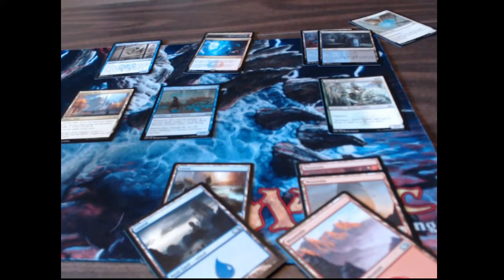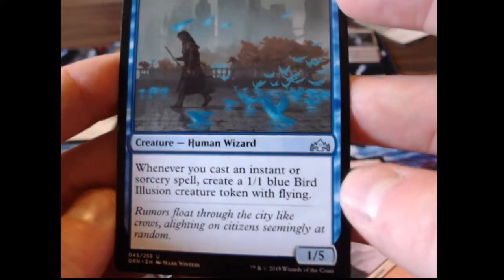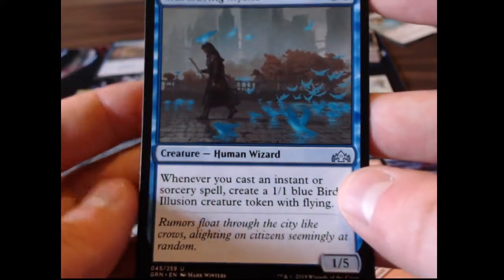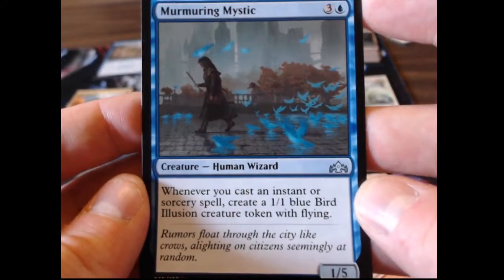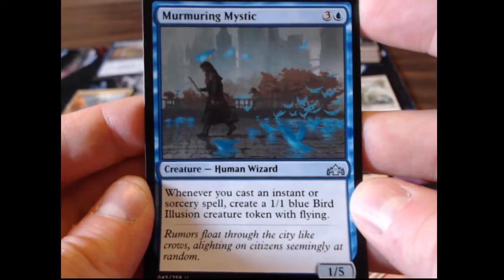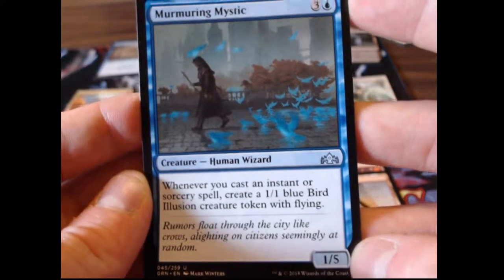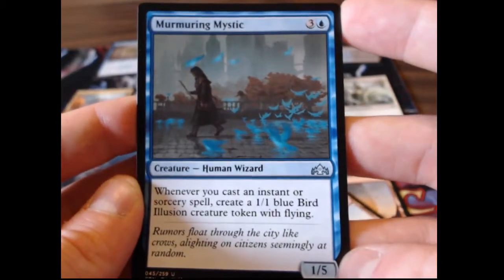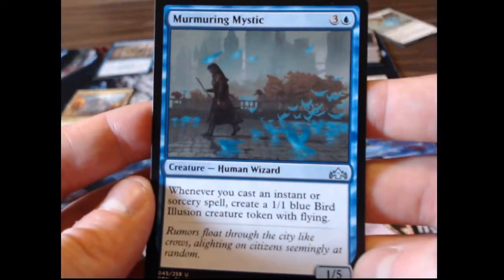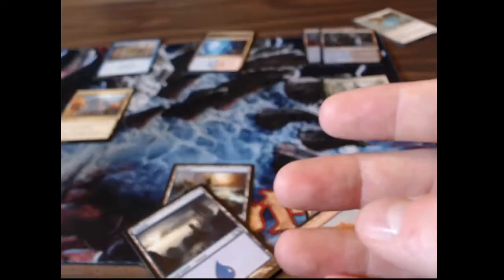When considering converted mana cost you have to look at the cost of the card versus what it can do and how much mana you're going to have out. Take the Murmuring Mystic for instance — converted mana cost four, power one, toughness five. So a good defender, and whenever you cast an instant or sorcery spell, create a one-one blue bird illusion creature token with flying. His main purpose is just to create those bird tokens to give you a lot of flyers and a little flyover damage. He's not going to be doing much attacking on his own but he may stick around for a while with that five toughness. You have to decide if it's worth paying the four mana or put something else in.